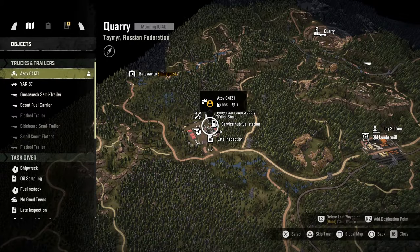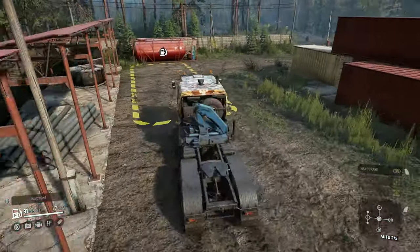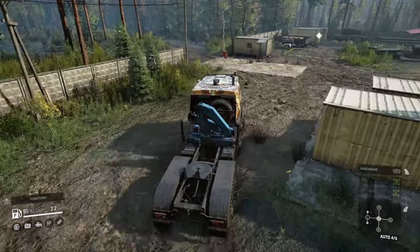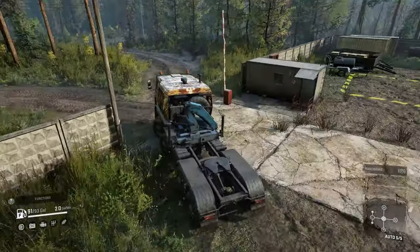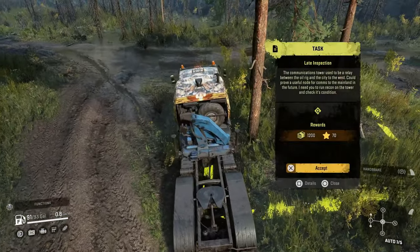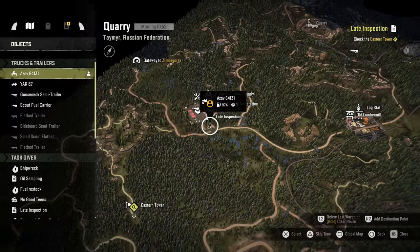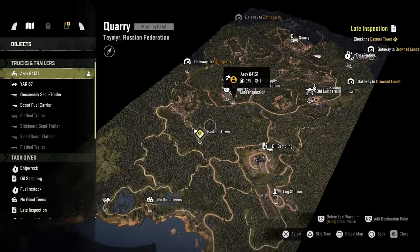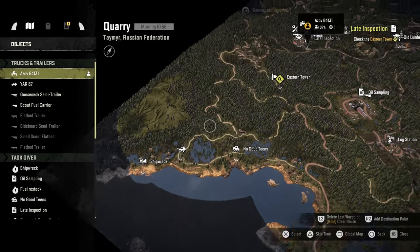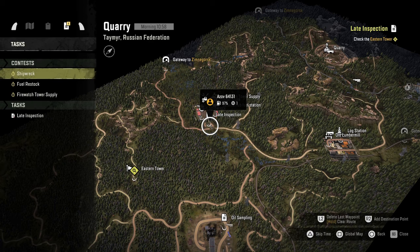Let's grab that — we're going to do this one first. Let's go get this task out here so that it's accessible from anywhere on the map. Maybe it's a quick mission, who knows? We're not going to worry about the time trial. Let's accept this and start tracking it. Check the Eastern Tower — that's all I gotta do? Drive way over there? Yeah, that's definitely a scout mission because that is a scout trail right there — so we won't worry about that one yet.